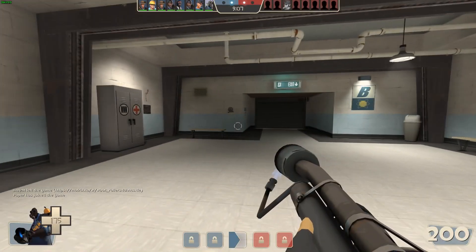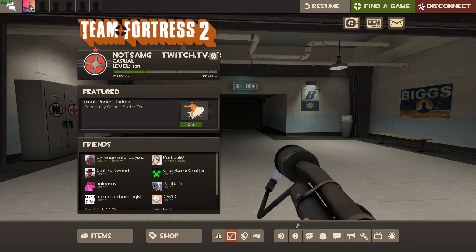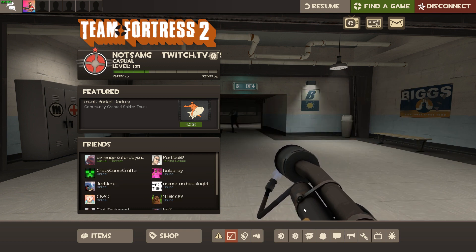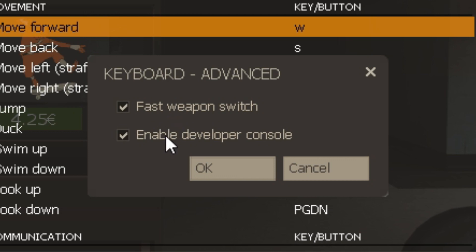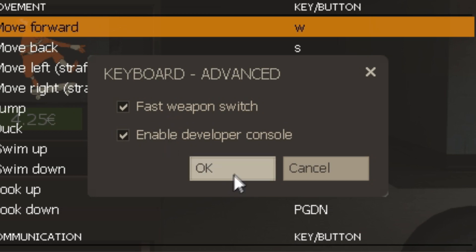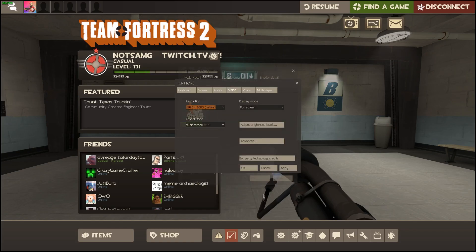Now we're in the actual game itself, but one more thing before we do. First, some settings that will really help you in the long run. They aren't mandatory but will really improve how you play. Go into Options, Keyboard, Advanced Settings, and make sure Fast Weapon Switch and Enable Developer Console are on. Press OK and then Apply. Next go into Video, Advanced, and turn your field of view all the way up. Press OK, then Apply.